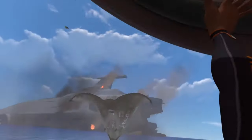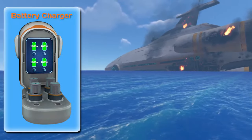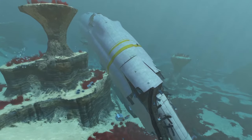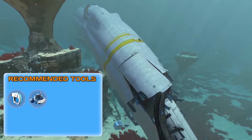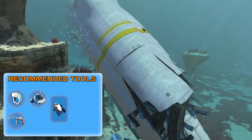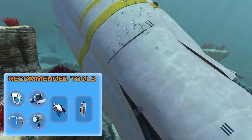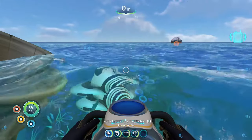Hey guys, welcome to another Subnautica guide on where to find the battery charger fragments. In this guide we will be exploring a wreck where there are loads of battery fragments spawning, so I do recommend you bring a scanner, a sea moth, a sea glide, a repair tool to repair the doors, a flashlight, and if you have one, bring an extra oxygen tank — you may need a little bit more oxygen to get out of the wreck.